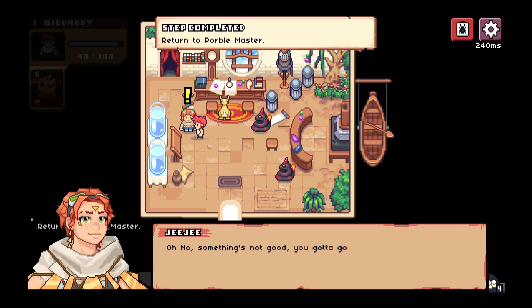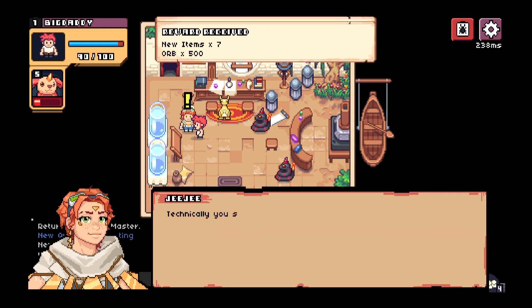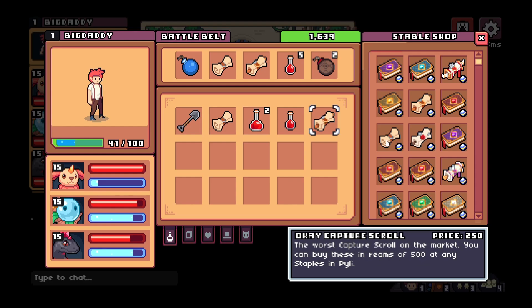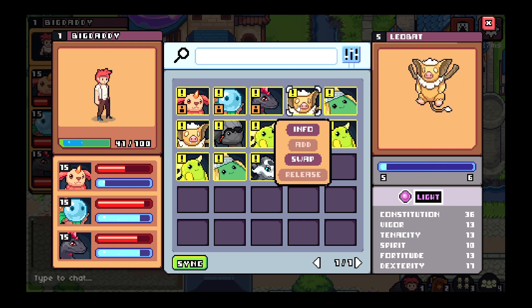Every quest you finish lets you earn orbs and XP. Orbs are used to buy things like skills, potions, and scrolls. Skills and scrolls are located at the left side of the city — that's where GG is located — while potions are located above GG's house, where Marcus is.